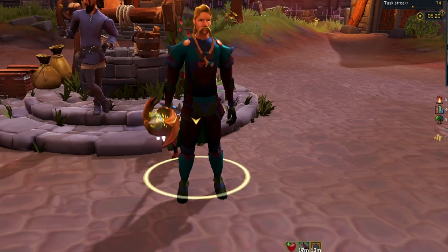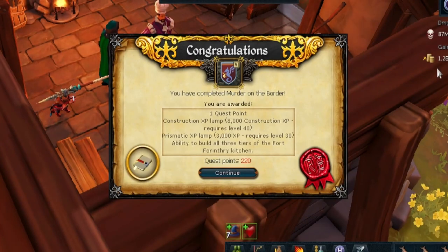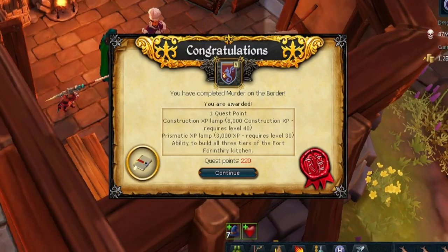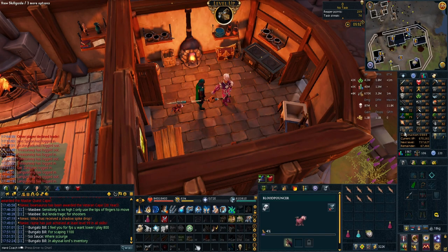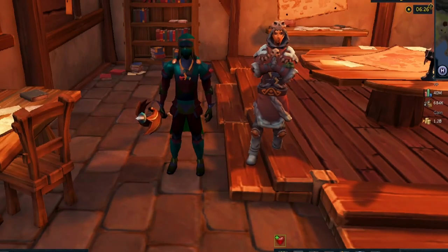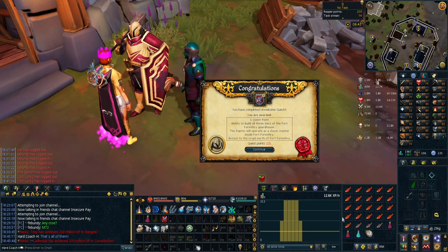Now that I've collected up a little bit of fish in Menaphos, I want a slightly better spot to cook it than the land of snow. So I'm going to knock out Murder on the Border so I can build my kitchen, and while I'm at it I might as well get Unwelcome Guests done so I can build the guardhouse too. Murder on the Border completed - we have a kitchen at Fort Forinthry! Absolutely nobody was murdered in my fort because it is perfectly safe. We also get a little construction XP lamp - 8K - taking us to 69 Construction. Unwelcome Guests complete - I can now build the Fort Forinthry guardhouse for those juicy little Slayer buffs.